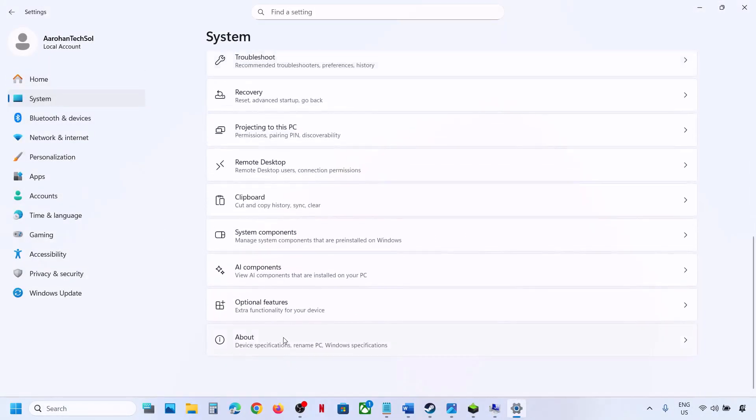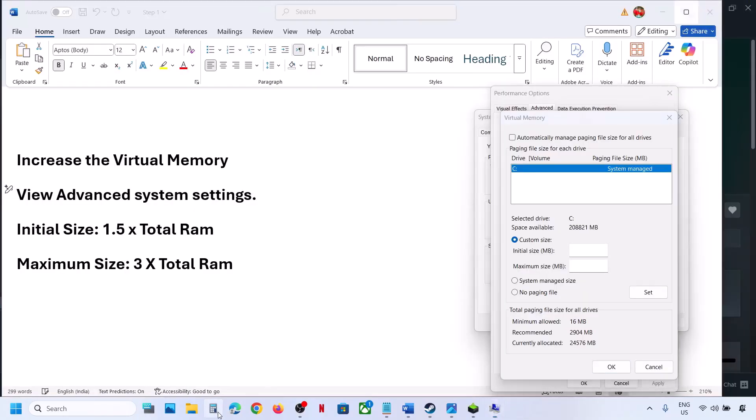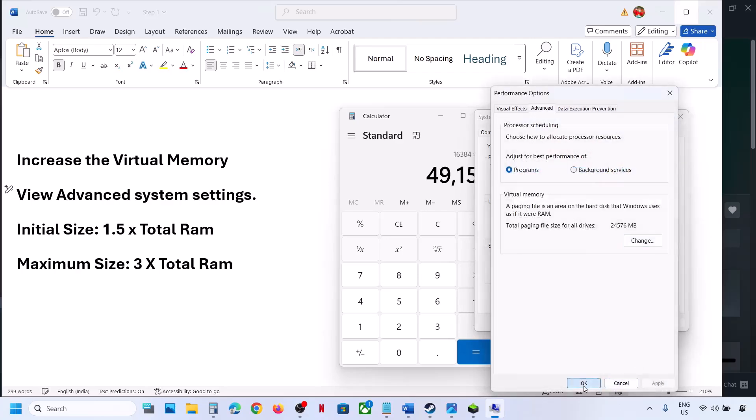You can check your total RAM in Windows Settings > System > About. For example, with 16 GB RAM: Initial Size = 1.5 × 16 × 1024 = 24,576 MB; Maximum Size = 3 × 16 × 1024 = 49,152 MB. Enter these values, click Set (Set is important), then click OK, OK, OK. Relaunch the game and check.